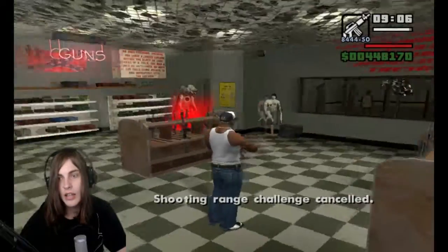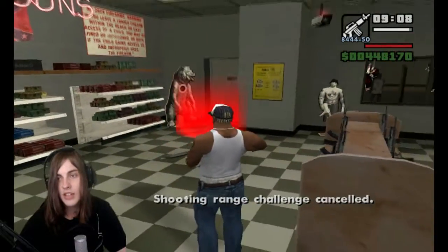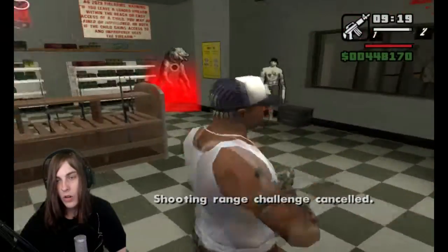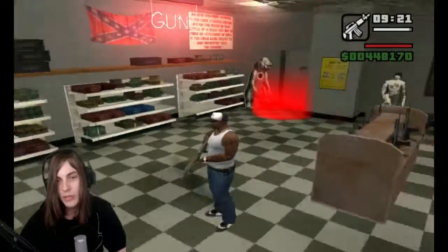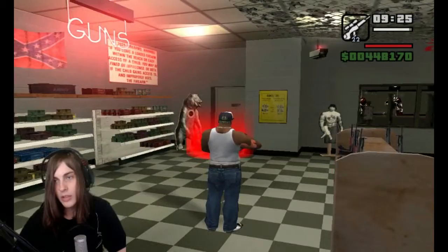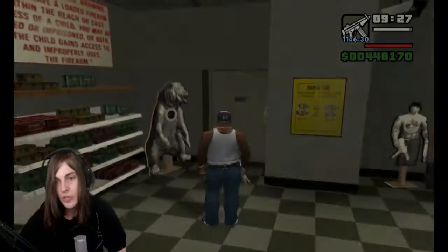Go in and then straight away, if you do it well enough — as you can see in the top right corner — you've got a lot more ammo. You just go in and then constantly click Return or E, or whatever the button is for you. And as you can see, you've now got unlimited ammo in the top right corner. We'll try with the SMG next.